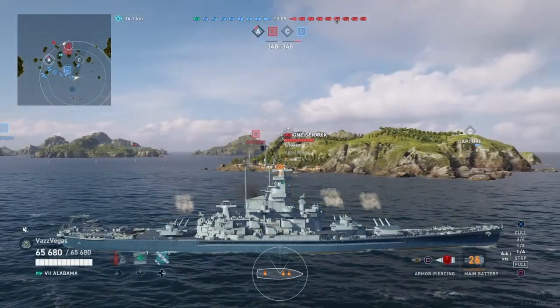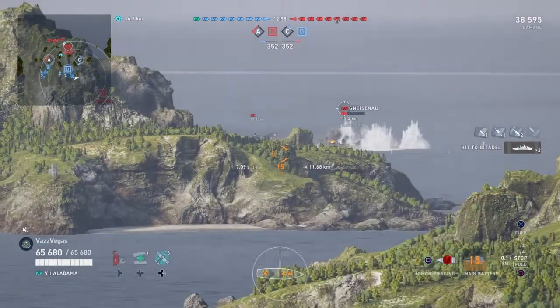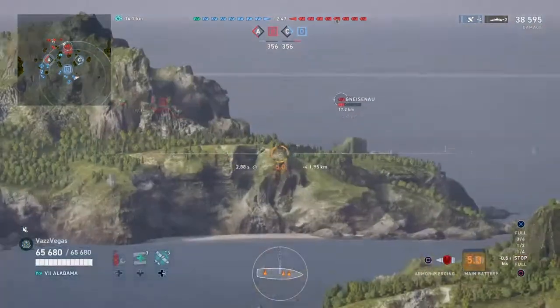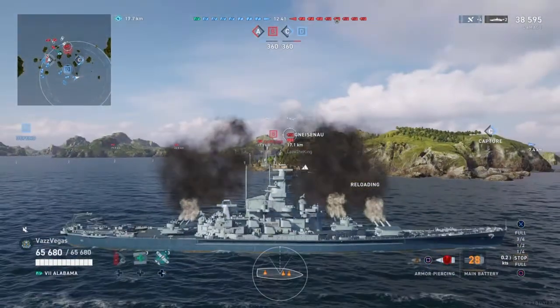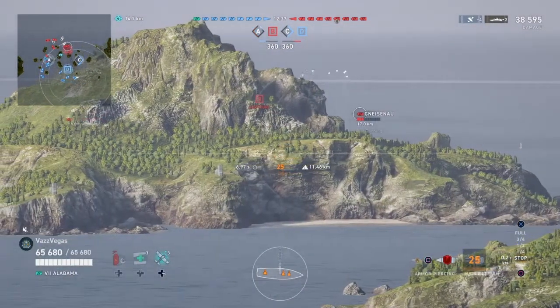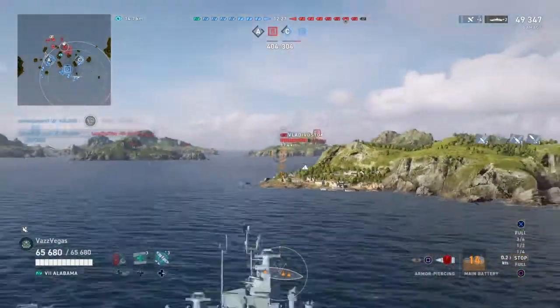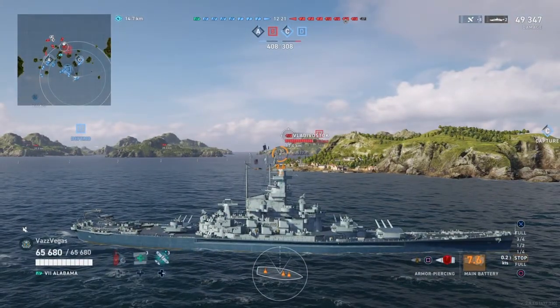We spotted a couple enemy ships in the distance and slowed up. We see a broadside Gneisenau and without using our accuracy plane, check out this shot from over 17 kilometers away — a double citadel right through the weak deck armor for over 38,000 damage. He's probably thinking 'WTF, I just spawned, what just happened?' He's now putting it into full gear and ducking behind that island. We get a second shot for over 10,000 damage, and then one of our teammates finishes him off two and a half minutes in. Thanks for coming out, Gneisenau — that'll teach you to sit in the back.